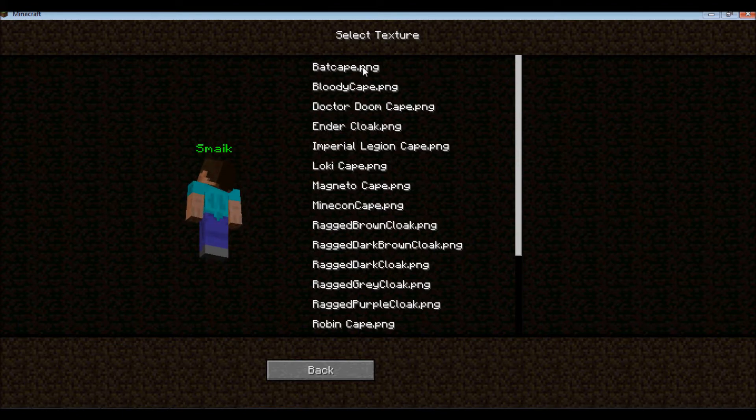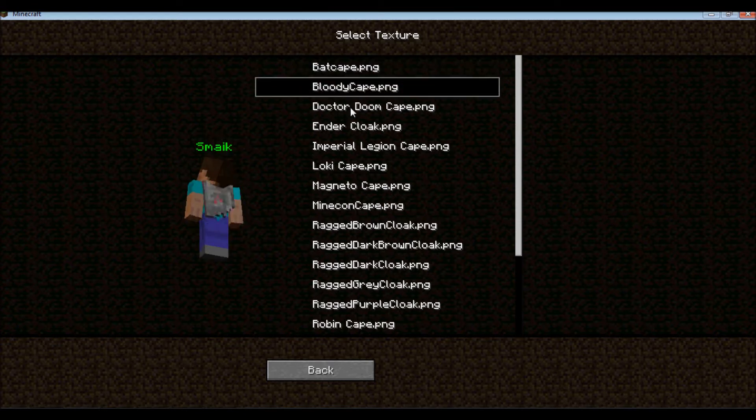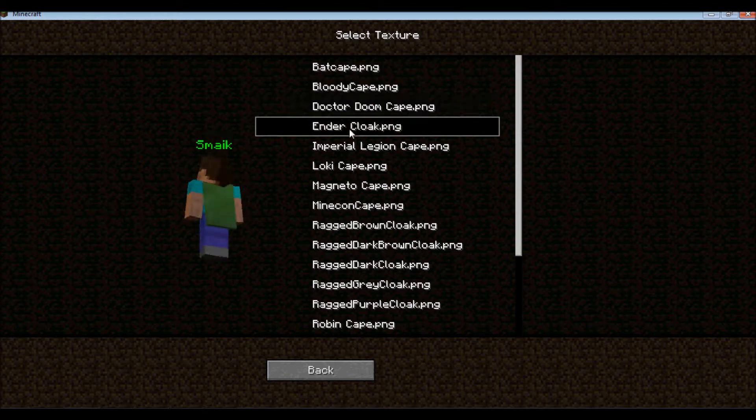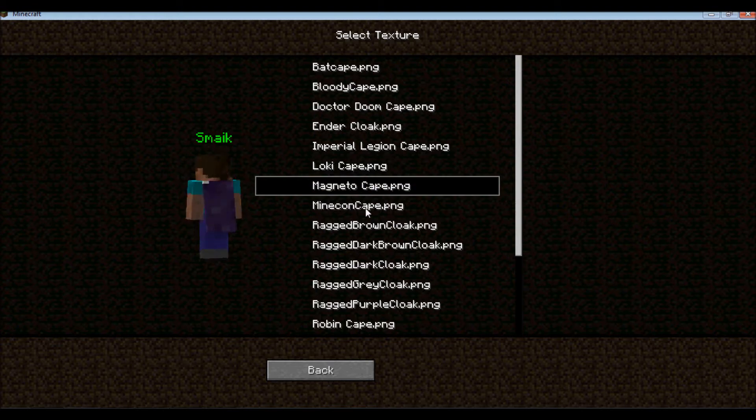We have a Bat-Cape, so Batman. Bloody Cape — Doctor Doom. Ender Cloak, Imperial Legion. Loki Cape. I'm assuming some of these are actually supposed to have something on them, maybe not.